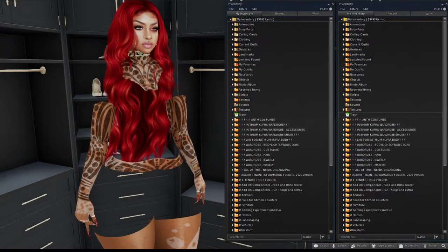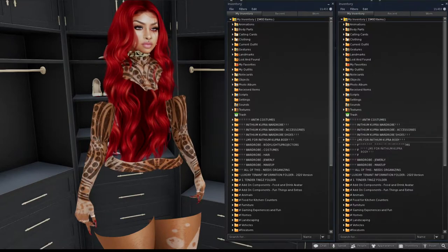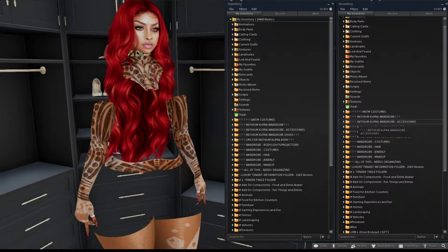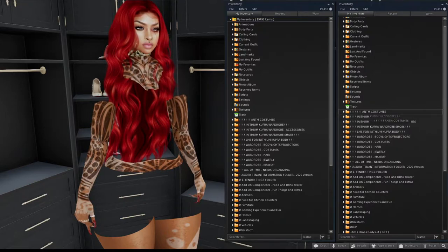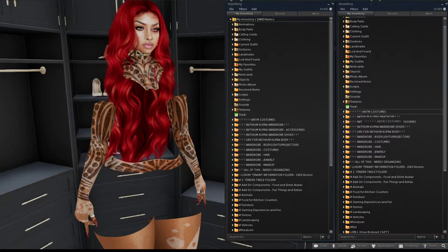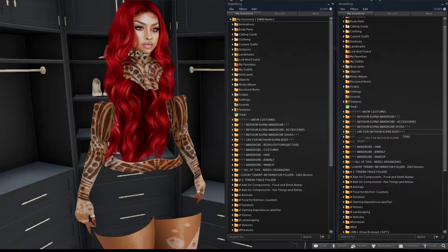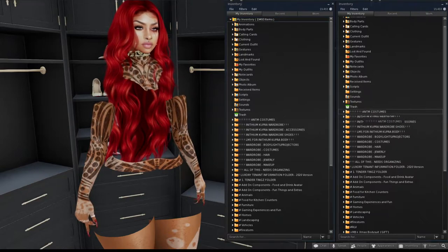Since I bought the Cooper body, I made a whole separate section just for clothes for that body. I use exclamation points to pull my inventory folders to the top, underneath the trash folder. The more exclamation points you use, the higher it sits. This one has seven exclamation points. Whatever is most important to you and you want to see first when scrolling, put more exclamation points on it.